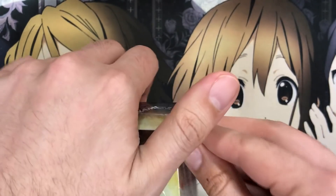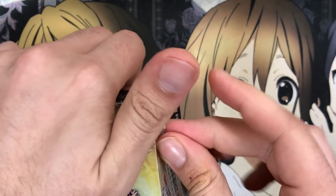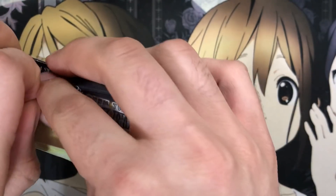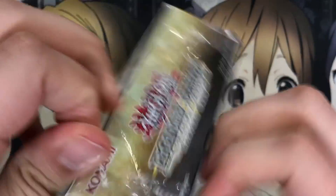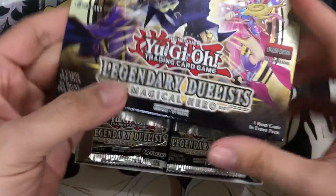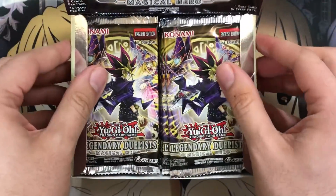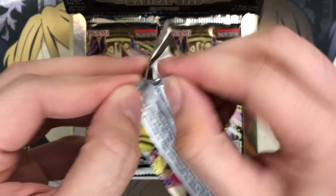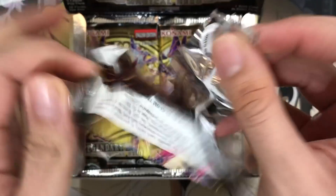I got this one from a different location. So hopefully, if I took one of the few Magician's Souls from the first person I bought the first box from, it'd be my luck and favor me with the second box. And obviously the wrapping is already fighting me with this one. But let's go ahead and start off with the left side, just like before.